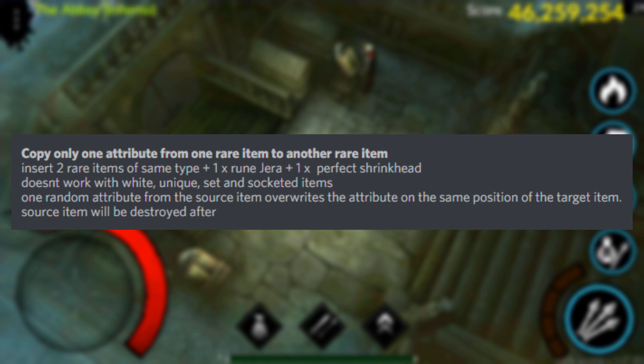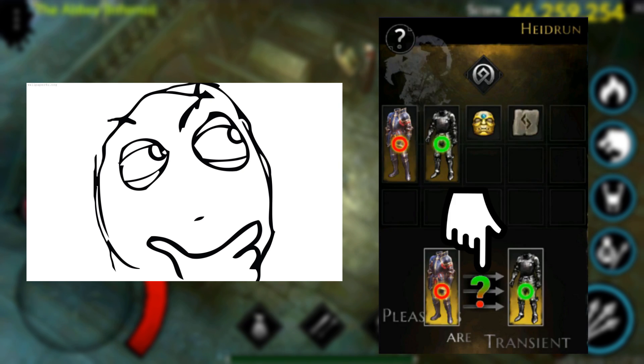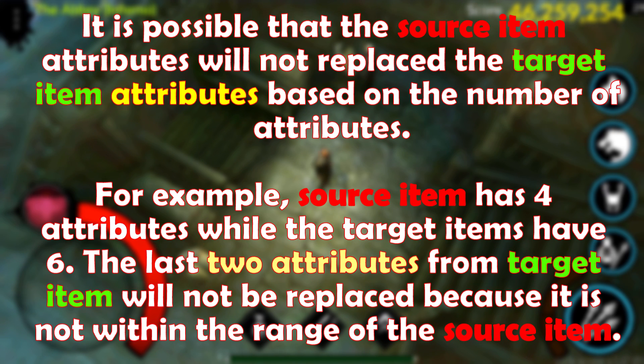The third recipe allows players to copy only one attribute from one rare item to another rare item. This one is a little bit tricky since the chosen attribute is completely random. However, there is a trick to this one. You can actually skew the number of attributes according to the number of source item attributes versus the target item. It's a little bit confusing but I'll show you an example in this video.